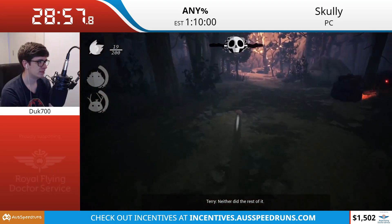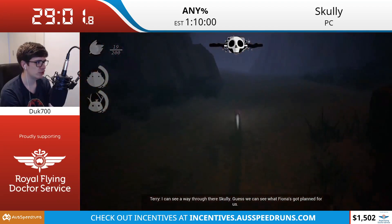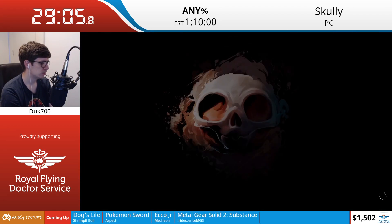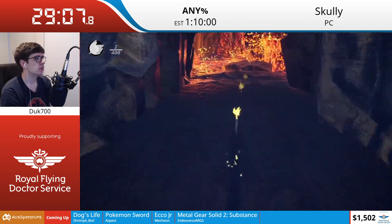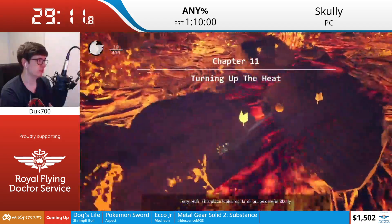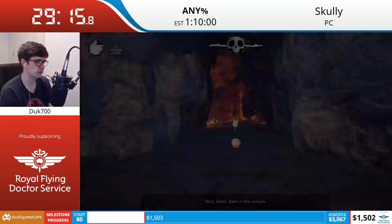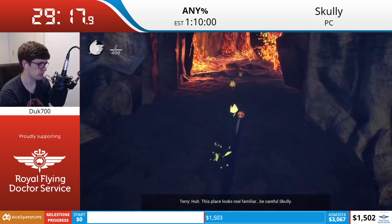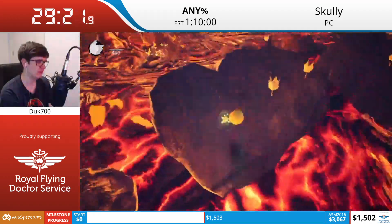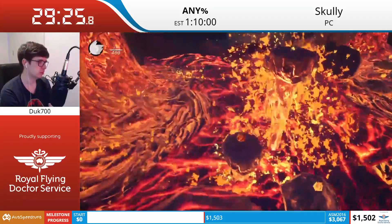On-the-fly strats - wouldn't be a speedrun without them. I usually would be finished with this level before this dialogue even played. This next part is the next auto-scroller, so if there's stuff that needs to be said feel free. We've got about three or four minutes in total for this level.